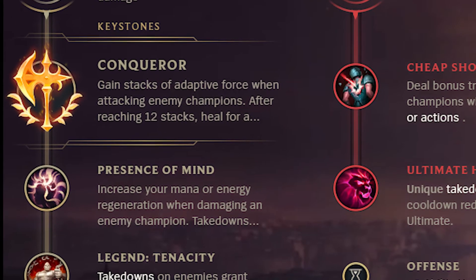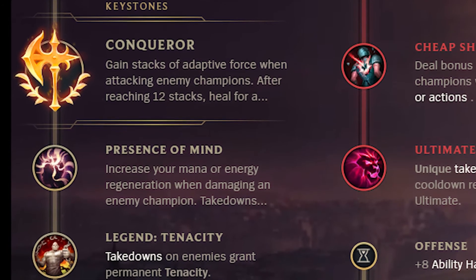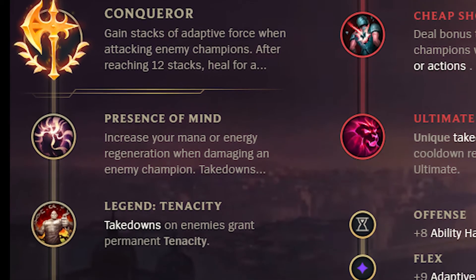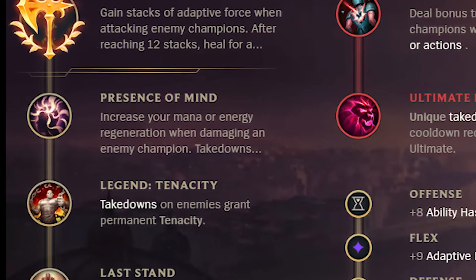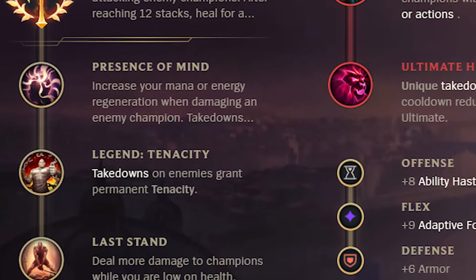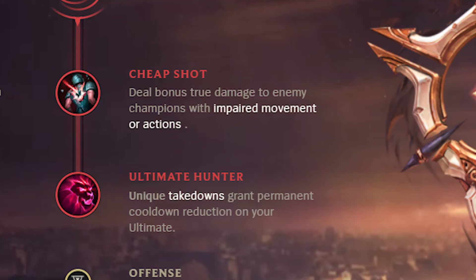Conqueror allows better teamfighting as it heals and gives stacking AP, making Swain a teamfighting beast, but it lacks the burst that Electrocute gives. Presence of Mind helps a lot with mana issues and means you have to back less often. You basically have to bring Legend: Tenacity as your autos are weak. Both Last Stand and Cut Down are good, but Last Stand makes your ult even more deadly. In secondary runes, go Cheap Shot or Eyeball Collection with Ultimate Hunter for the ult CDR.